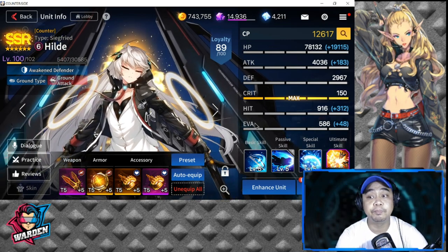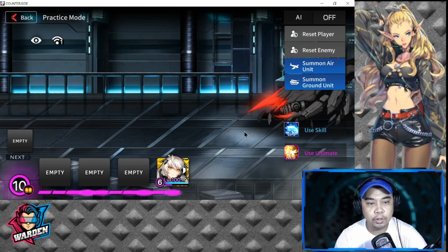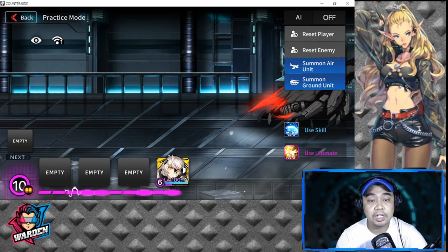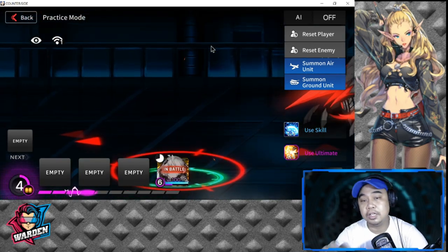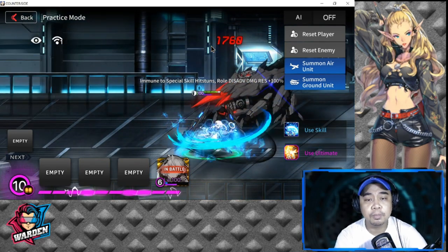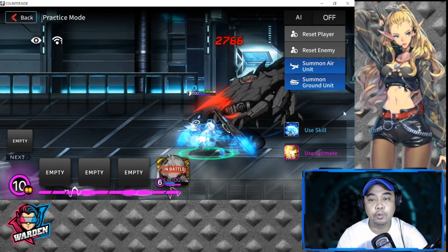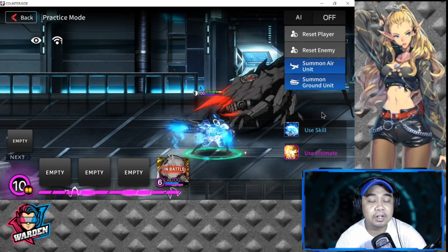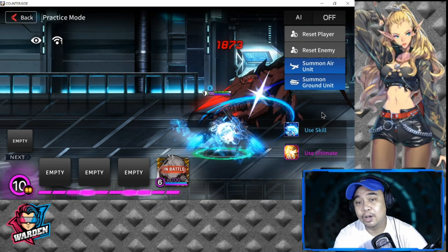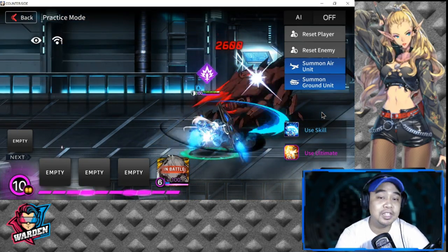For her deployment strategy, you need to deploy her after one, two, or even three units have already been deployed, because she gives the team a shield on deployment. You can deploy her at the back of the group, or preferably in front since she has knockback — knockback pushes enemies toward the enemy ship. Her deployment timing is very crucial, and I would suggest keeping her alive on that first deployment because redeploying her at six cost — or five if she is leader — is very expensive.